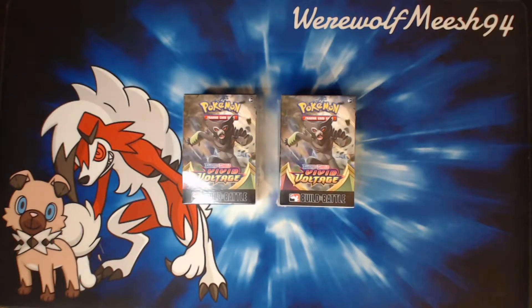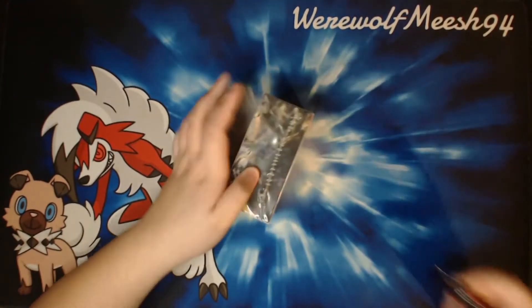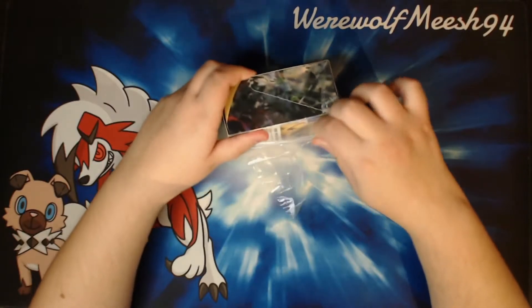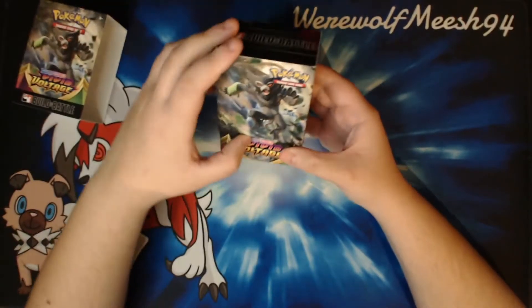If you haven't already seen my breakdown of what is in these kits, go ahead and check out that video — that will be in the description below, alongside the Vivid Voltage playlist and the Champions Path playlist. But without further ado, let's crack into this box and see what we get. I was hoping by now we'd be back to actual IRL pre-releases, but this will have to do. I know that in the set there's Amazing Rares, which I'm looking for. But pre-release promo-wise, there's only one we really want, and that's the Charizard.